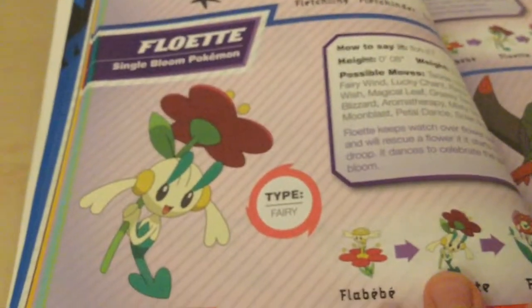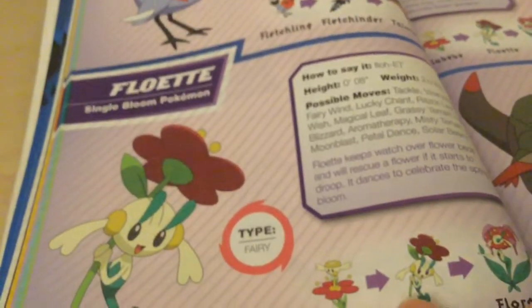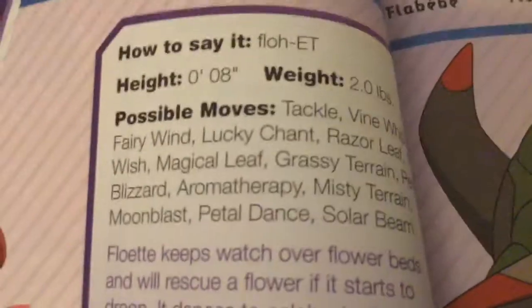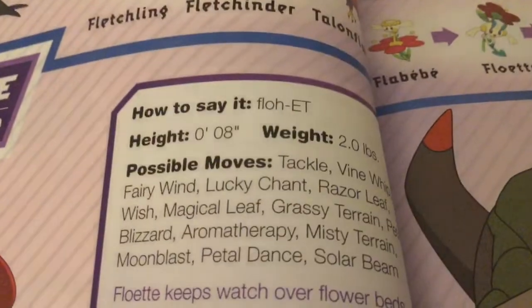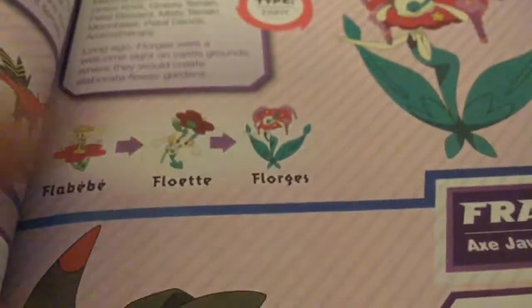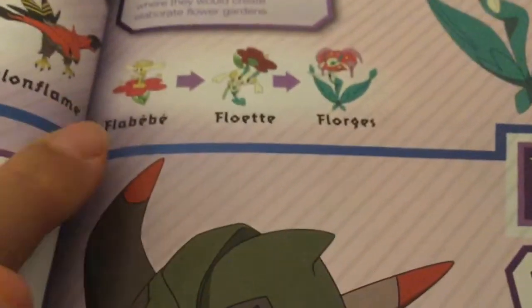This one is Floette. It's a Fairy type. There are the evolutions. And this one is Florges — it's the oldest evolution of Floette.